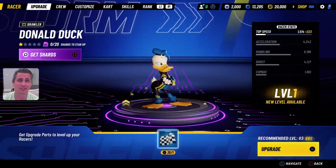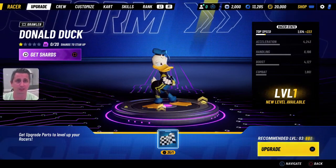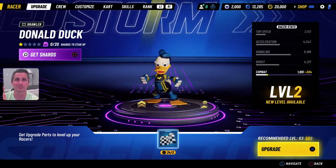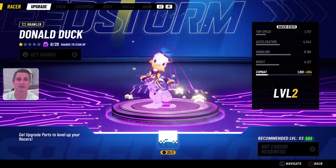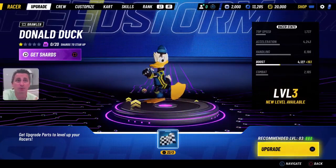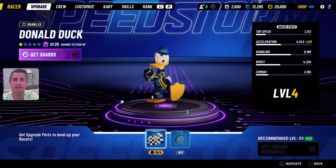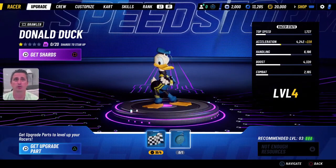Now the next thing we need to do because we are racing is upgrade Donald Duck. You simply click on the X and that's going to use some of the flags you've earned. So he's been upgraded — we'll upgrade him again because we just need to use flags. He's been upgraded again. If we upgrade one more time his boost is going to go up, but we need flags and also a timer to upgrade Donald Duck, so we're just going to hold off on that for now.